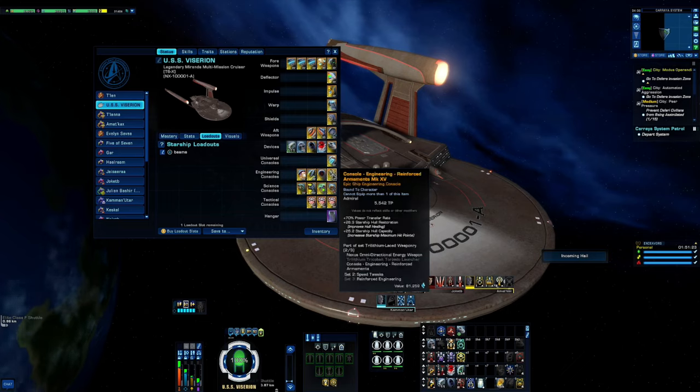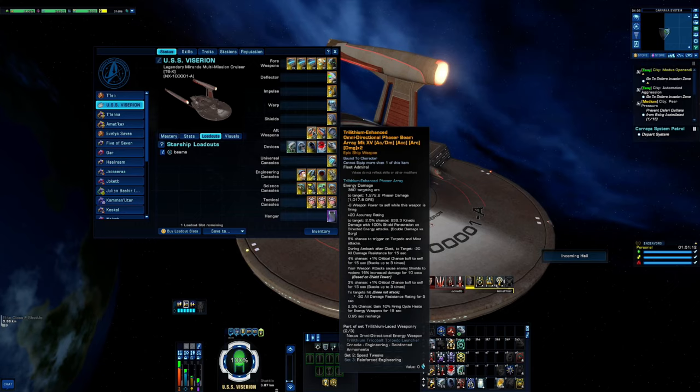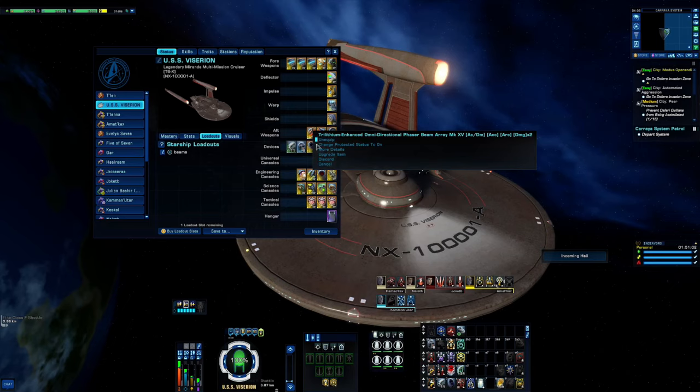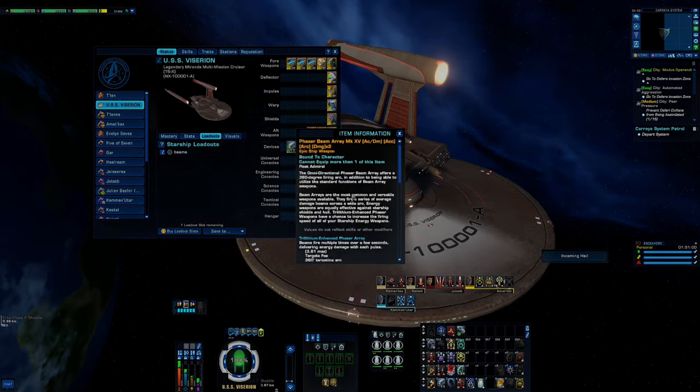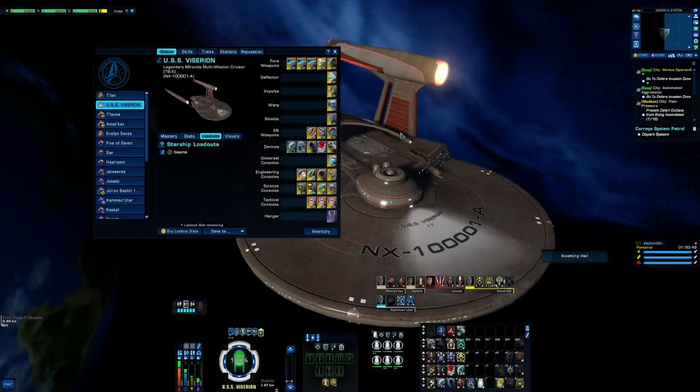Then we have Reinforcement Armaments — nice for power transfer rate, hull restoration, and hull capacity. I also have the Trielium Enhanced Omnidirectional Phaser Beam Array. Unfortunately we cannot re-engineer this, so the way it drops is the way you get it. When the two pieces are together they provide an additional 5 percent fire cycle haste for energy weapons plus 15 flight speed.